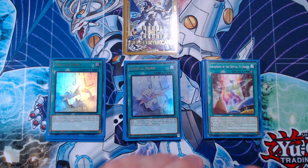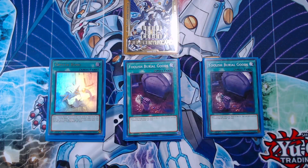Next up is going to be two copies of Foolish Burial Goods. This card is great — having access to a card that can get your Rainbow Bridge of Salvation into the graveyard is valuable. You want that card in the graveyard as soon as possible because of what it gets you.